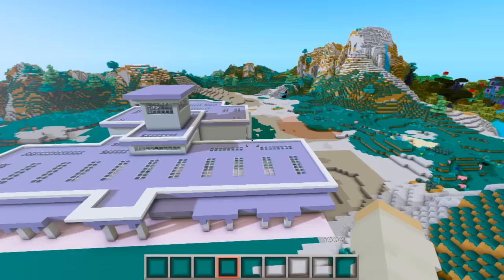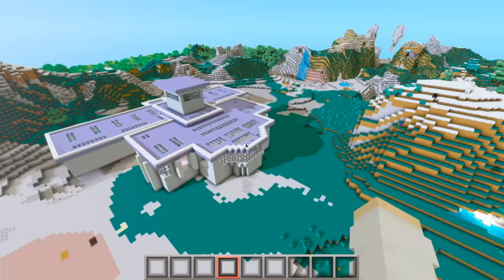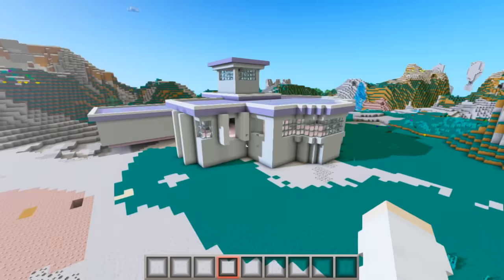Alright guys, so here is my little mountain airport. I decided to put it around here just because I thought the scenery was cool. This is the airport — I feel like it's a pretty good size, not too big but not too small either. Obviously in the back of the build we're going to add a runway and the planes and stuff, but let's go ahead and take a look inside first.